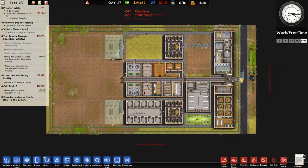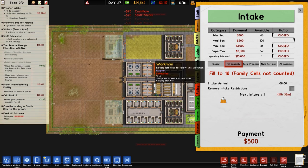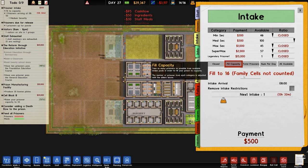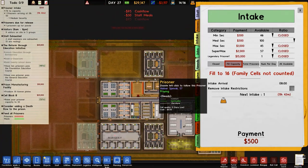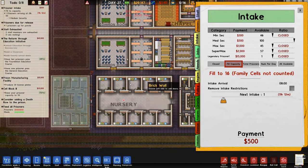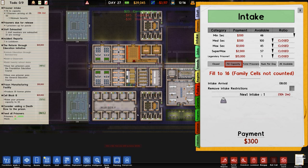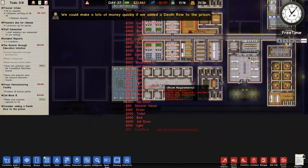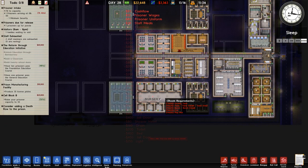When you get prisoners in the game you can choose on the intake the type of prisoners — minimum, medium, maximum security, super max, and legendary prisoner. It clearly states fill to 16, family cells not counted. The type of prisoners we get — we don't know whether they're going to have children with them. Children can't look after themselves in this facility, so the best course of action is to increase to max on the minimum sec because minimum-sec prisoners have a higher chance of coming with offspring. Hopefully that will make it so these nurseries start getting filled, which means more capacity.